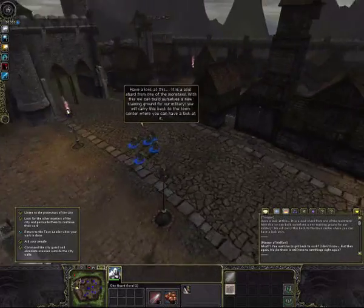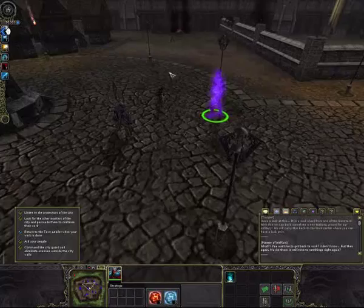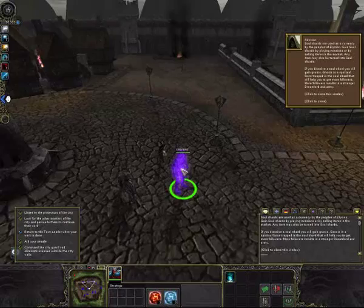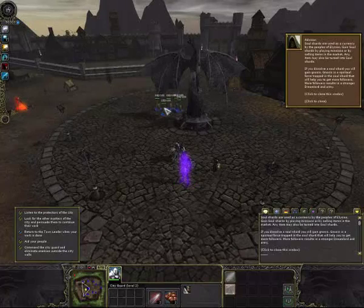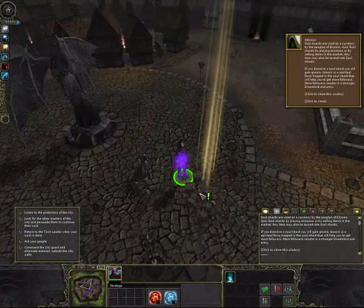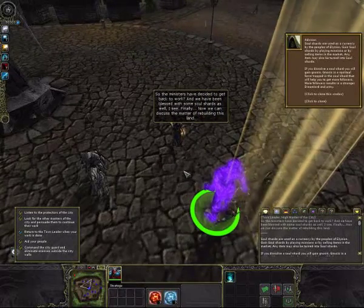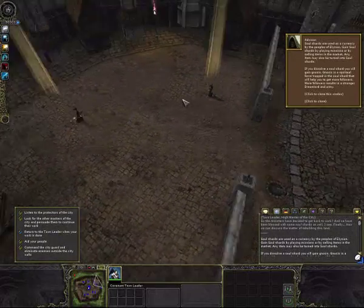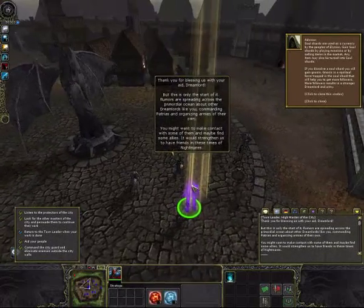They found a soul shirt — soul shirts are awesome. You can dissolve them into gnosis. Gnosis is something like experience. The more gnosis you have, the more followers you get. The more followers you get, the stronger your Dream Lord is, and followers will become workers and army. Now collecting the loot — we got some soul shirts, we got the city, the guys in the city are back to work. And with that, the quest should be over.